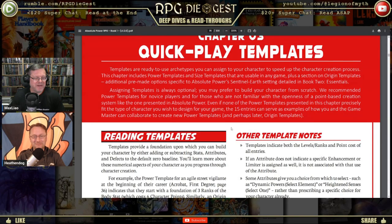They recommend power templates for novice players and for those not familiar with the openness of a point-based creation system. Even if none of the power templates precisely fit the character you wish to design, the 15 entries can serve as examples of how you and the game master can collaborate to make new templates or origin templates.